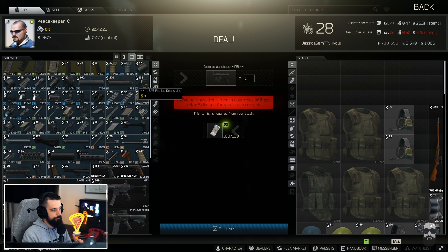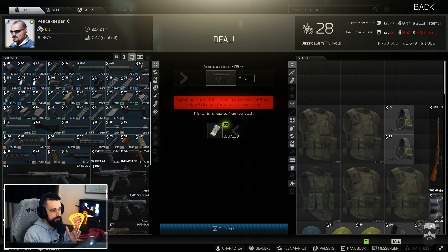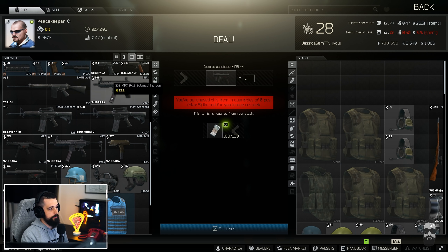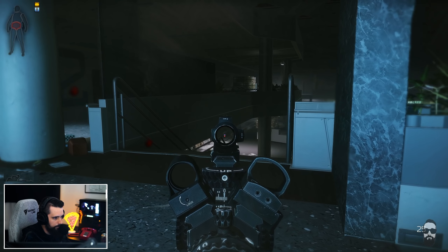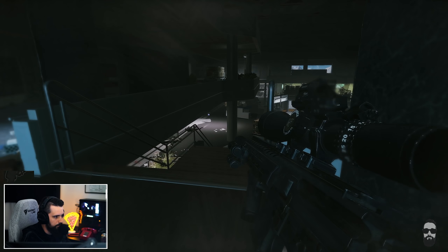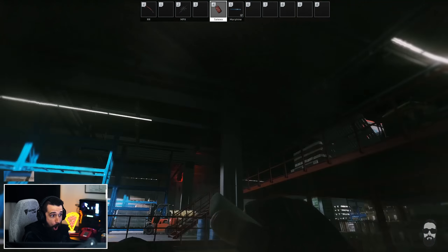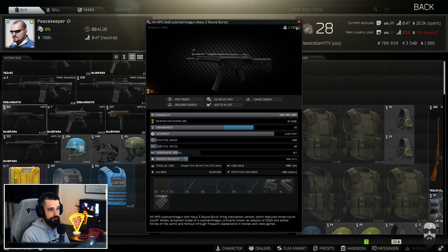At level two Peacekeeper — which is a little bit harder to level up, but you can get there without doing any quests if you've got the Edge of Darkness edition — it really opens up a ton of other nine mil weapons. The MPX can be purchased, which is 850 rounds per minute nine mil full auto. These can be modded like crazy later game to be absolute laser beams with like 29 recoil, but even 35 vertical recoil is insane and way better than you can get on any AK even end game. It's really easy to slap an optic right on these — the PP-19 and MP5 require adapters, but the MPX you can just throw an optic right on and suppress it.